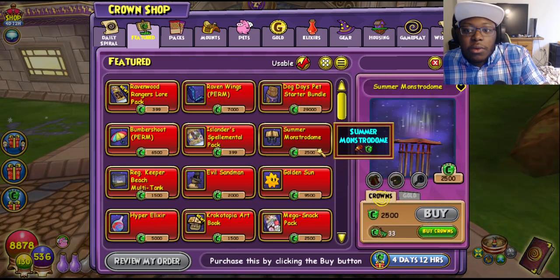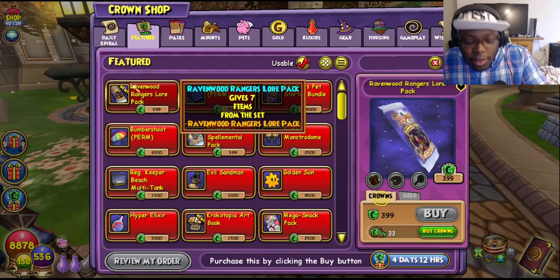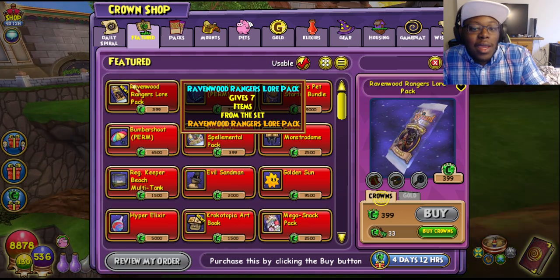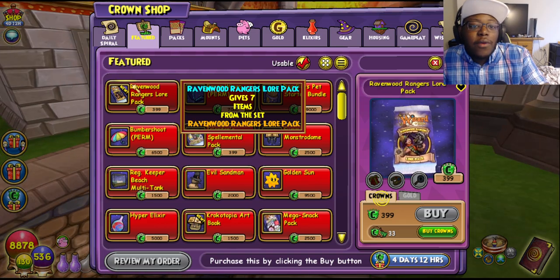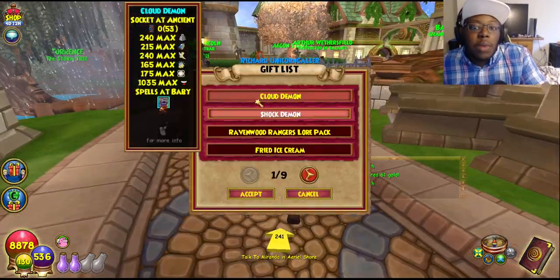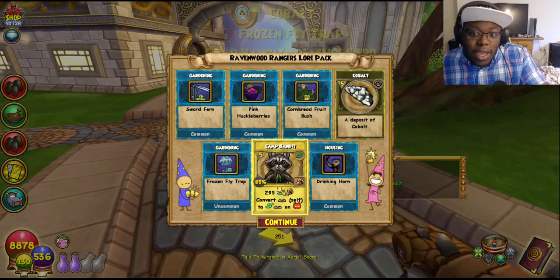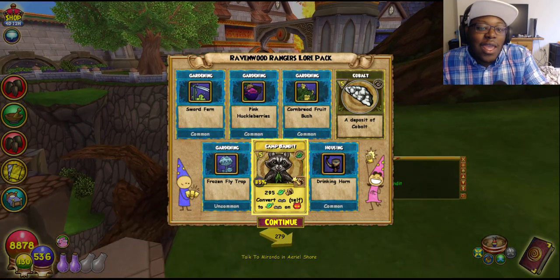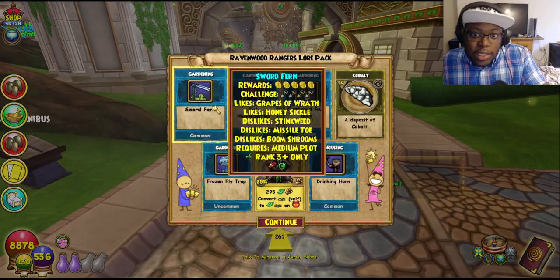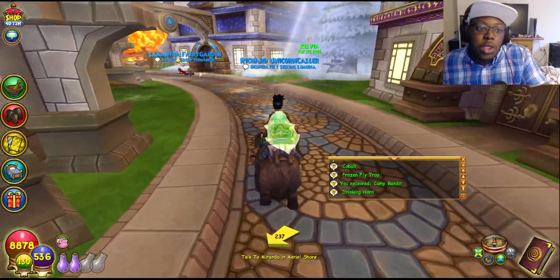They also have a Summer Monster Dome — pretty cool stuff. And of course, free code, free pack. It is called S'more Fun. I'll leave it in the description and comments below. Type that code and I forgot exactly when it expires, but it will give you a free pack. Again, like I said, this free pack will only get you the spellments — it won't give you the spell directly. So we're gonna open it up here and see what we get. I got a treasure card! Camp Bandit treasure card — I'll take it. At least I got some seeds to plant. That's the first pack opening — hopefully you guys get a little bit more lucky than I did.